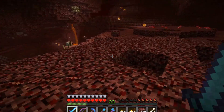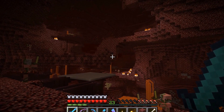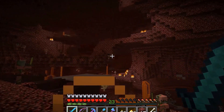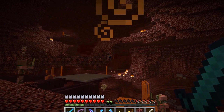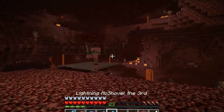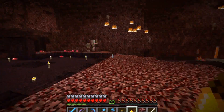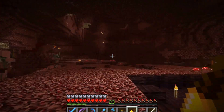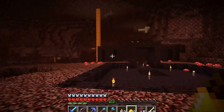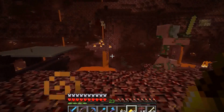If you guys follow me on Twitter you probably saw this — there's one Pigman right there. The very first Wither Skull I ever got, he picked it up. Now he's wearing it. I think you can use strength potions to one-hit kill them and it won't anger the rest of the Pigmen, but I don't really want to take that risk right now. Since I already have four skulls now, I don't really think I need that one — so you can keep that one, congrats. You'll probably fall off and die.